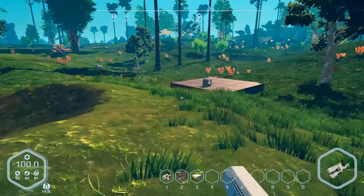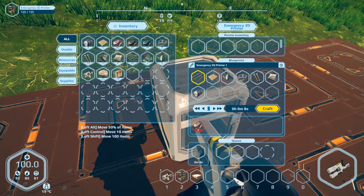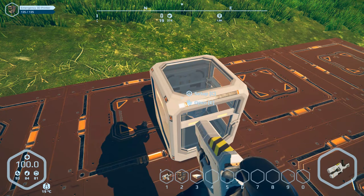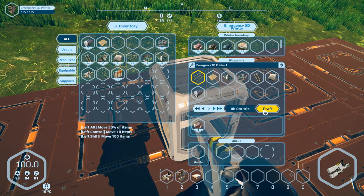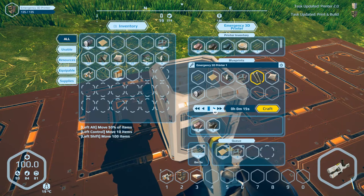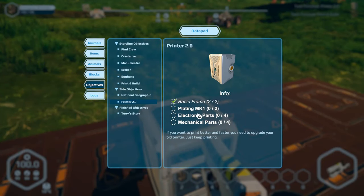Okay, I got a bunch of iron, carbon, silicon, and some biomass. I discovered there's fireflies everywhere around this area — I really have to watch out for that. Iron, carbon, silicon, and biomass. Now what did I have to build? Two frames, two plates, four electronics, and four mechanical parts. That's cool — I really like the progression tasks. Good job, Crane Balls — you guys are great. Little tasks, things to do.